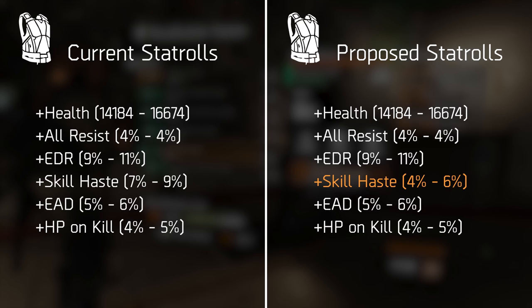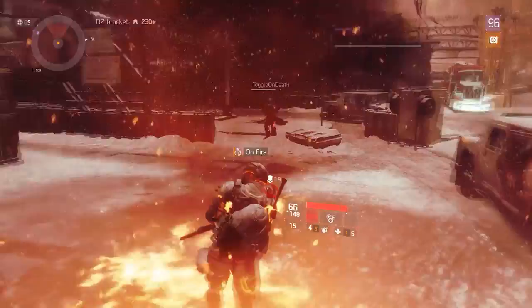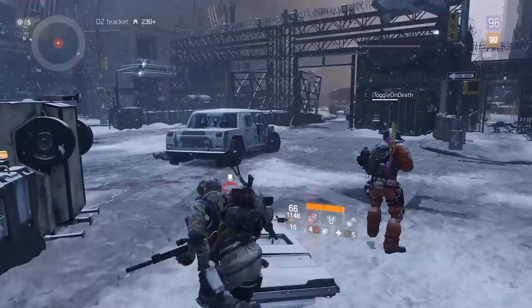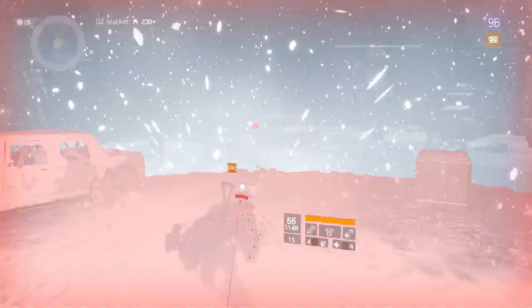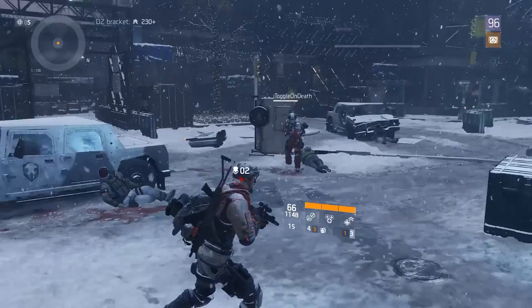Let's move on to the last part of the video, which is the most simple: looking at different stat rolls on gear pieces and talking about which ones could use adjustments. Starting with the chest piece — I've already taken the skill haste changes I mentioned earlier into consideration, as that's the most important one. As for all resist: it's a stat that reduces the duration of every status effect applied to the player, so in theory 100 all resist would mean the player cannot be stunned, put on fire, or disrupted — which sounds very powerful.